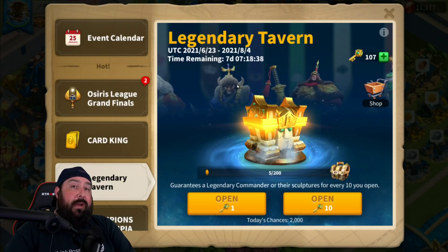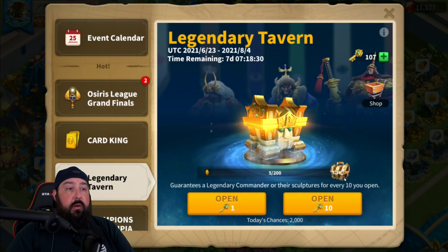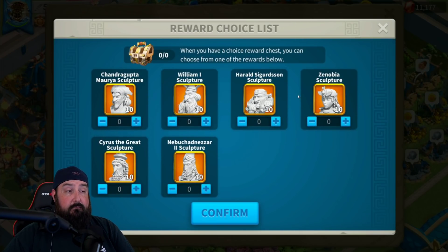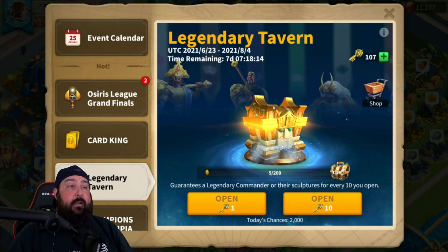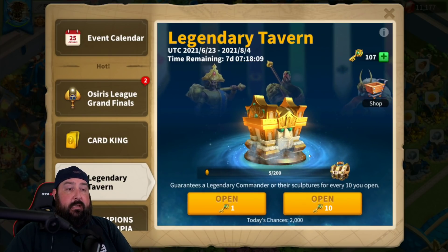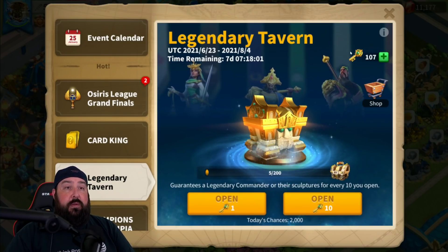What about after that? So I've already gotten my Nebu, and we already went through the list. I've got all of these commanders at least summoned, and most of them are maxed for my account. You might have a lot of these commanders not maxed, and you can use all the sculptures you're getting — and it's not that bad. With Nebu, I wanted to summon him. Eventually I'll probably max him at some point, but maybe not on this account. So what do you do with all these extra keys? Don't just pump them into the Legendary Tavern when you've got everything you need.